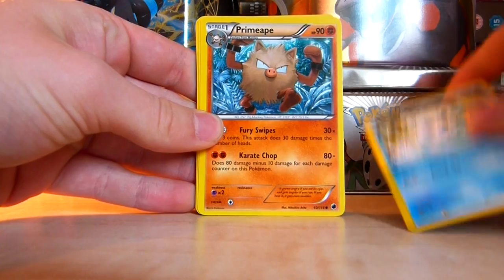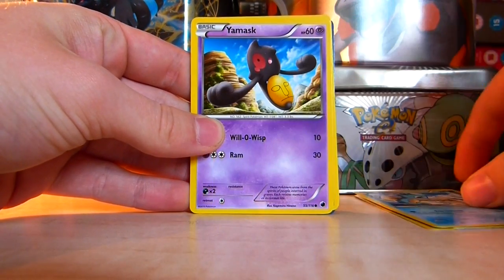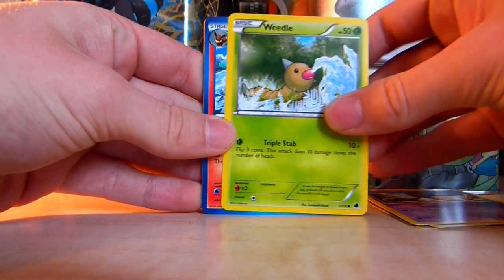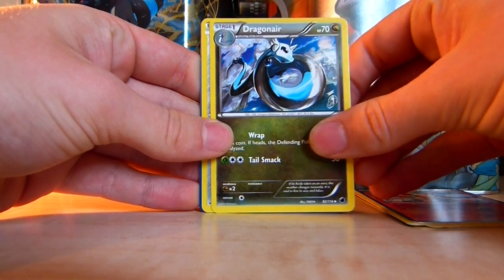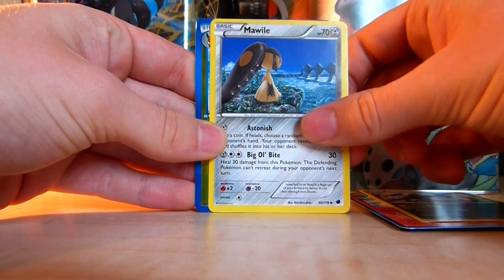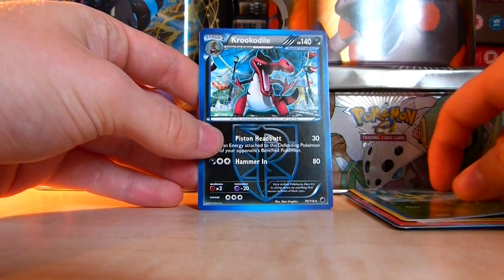We have Vanillite, Primate, Horsea, Yamask, Weedle, Flareon, Dragonair, Morwile, Reverse Leafeon and Crookedile.